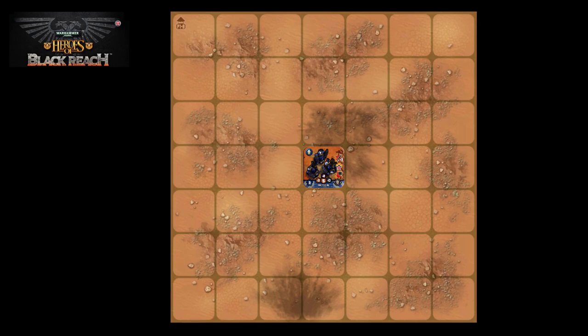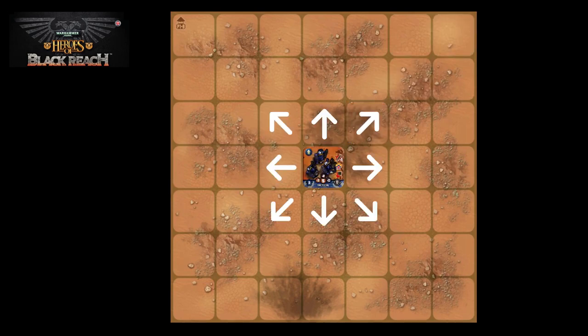Here we have a tactical squad with a movement value of 3, meaning they can move 3 squares from their current position. They could move like this, or like this, or even diagonally. Depending on the circumstances, they may want to combine orthogonal and diagonal movement to get to particular locations.